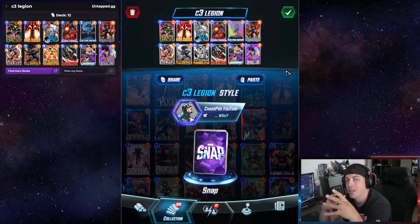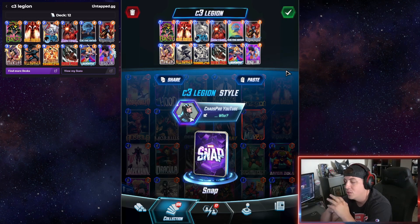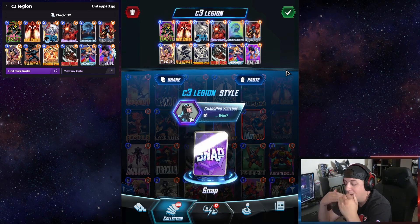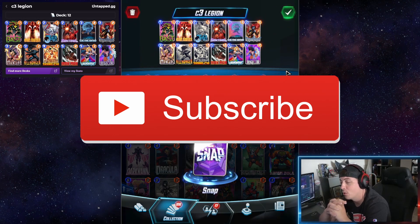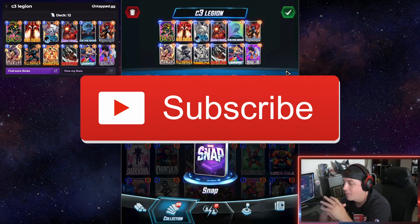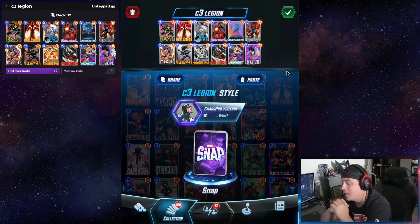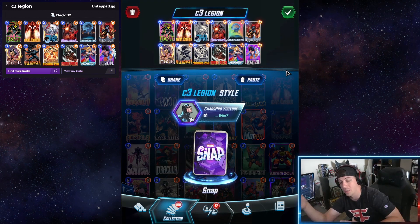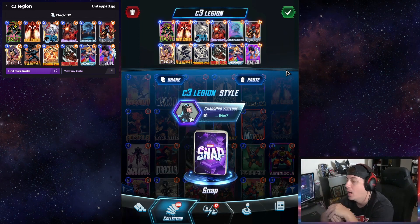Why not dip into other cards and use those abilities to your advantage? Sure, you lose 5 extra power from Legion, but you're going to get that back anyway. Also note: Luke Cage actually reverts Legion's power back to 8, which you don't really want. But it's not bad because Valkyrie is there to make up for those problems.